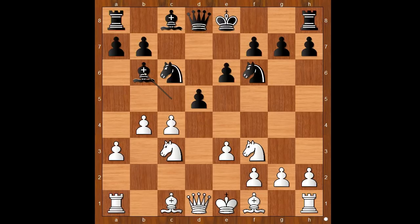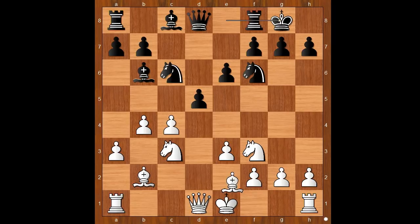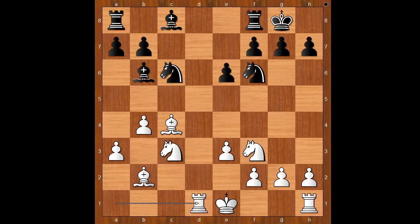Kotov castled kingside. Bxe2, dxc4, Bxc4, black to move. Qe7. If Queen takes, then RxQ, and white stands slightly better. Back to our game.